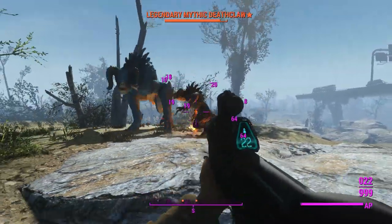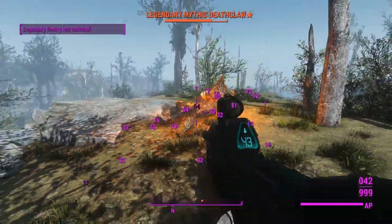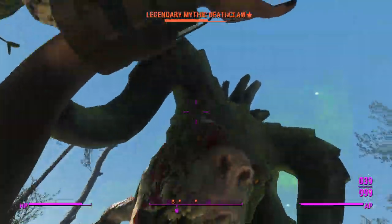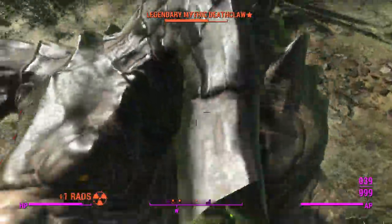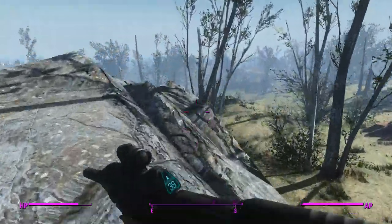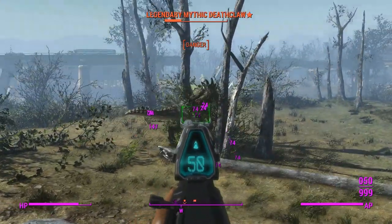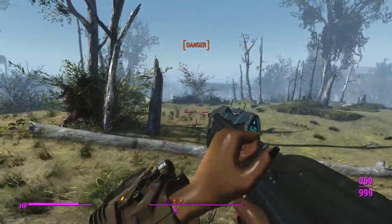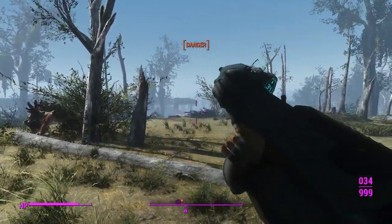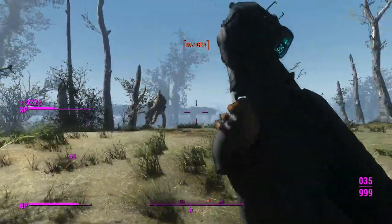I've got surround sound in my headphones — I can hear you coming from a mile away. There are easy ways to avoid Deathclaws: if you just weave in and out of trees, that messes up their pathing enough to get away with it. We'll just pick off all of the lesser Deathclaws around here. You are still on the ground, which means you're an easy kill — just bullet-hose him to death. And one more Mythic Deathclaw — I believe that is all of the cronies.